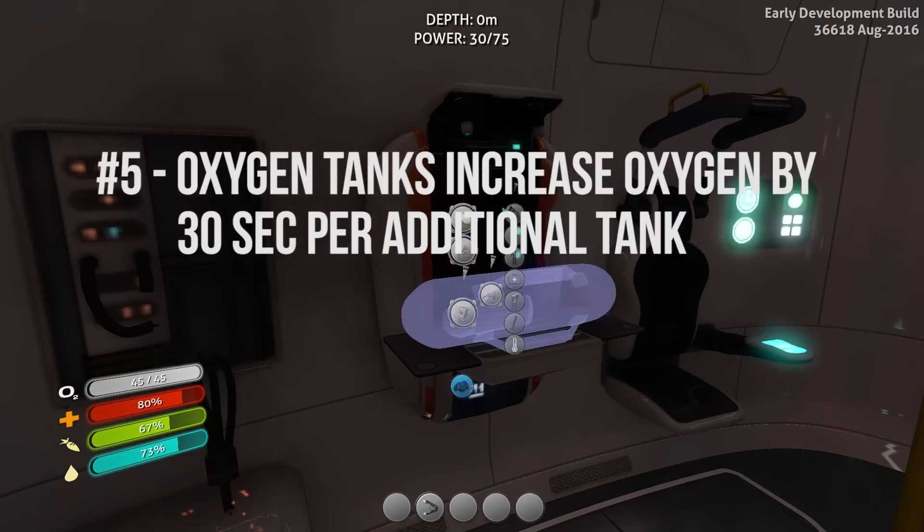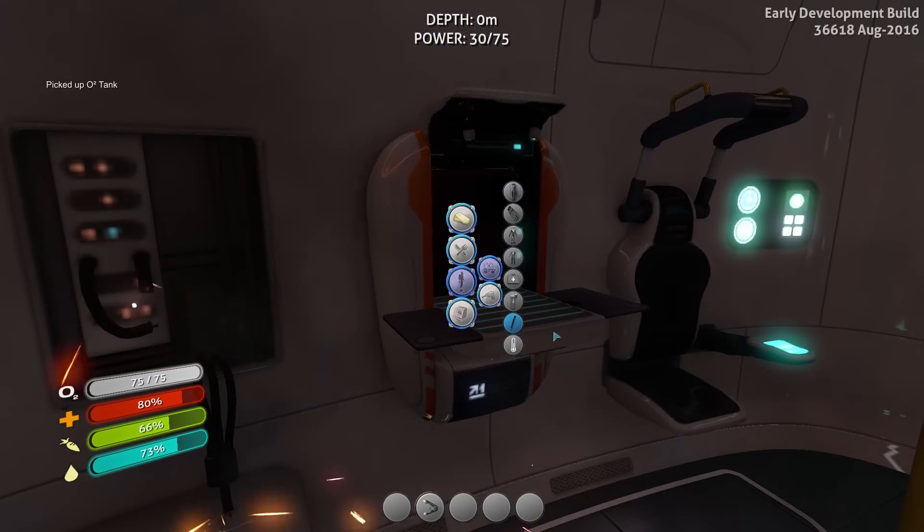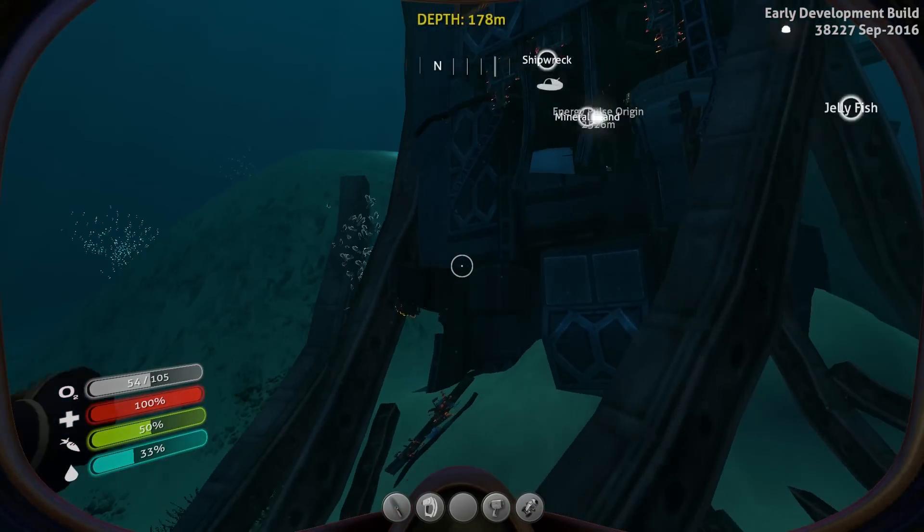You can carry multiple oxygen tanks in addition to the one you equip on your paper doll. Each one will add 30 seconds to your oxygen levels, but will also take up inventory space and slow you down slightly.